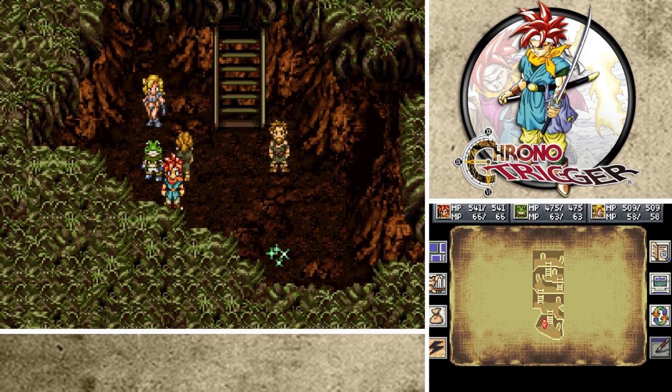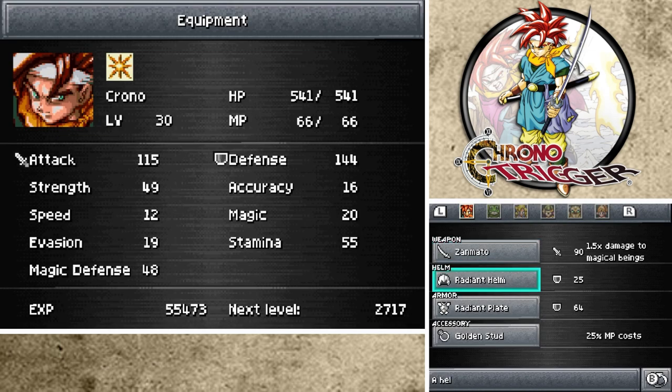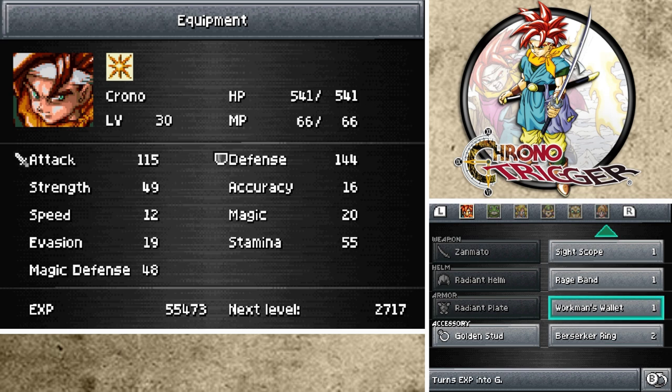Before we do anything in this episode, I want to let you guys know we did some off-screen grinding, and we equipped an item to my boy Chrono, which is like the wallet thing. The Workman's Wallet turns EXP into gold - or gill, or gold, whatever the heck it is. Either way, it's money.